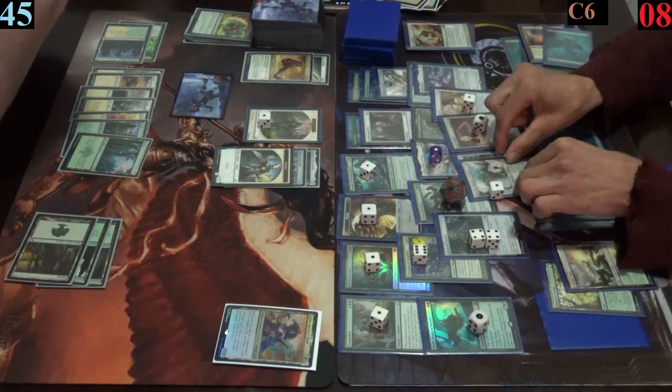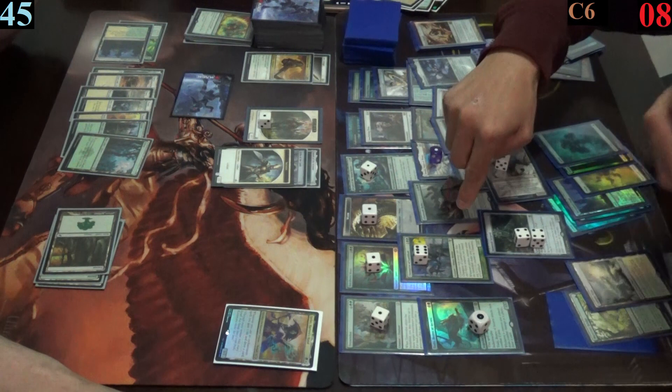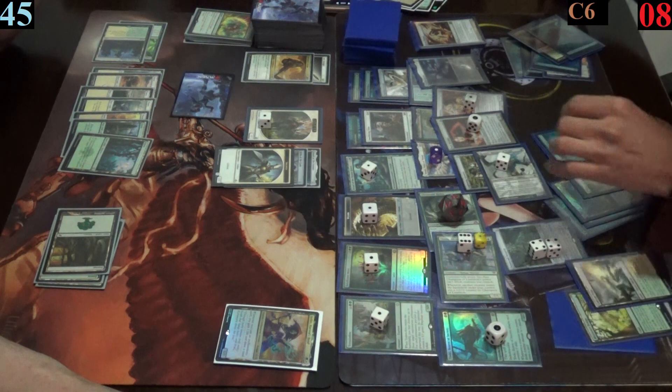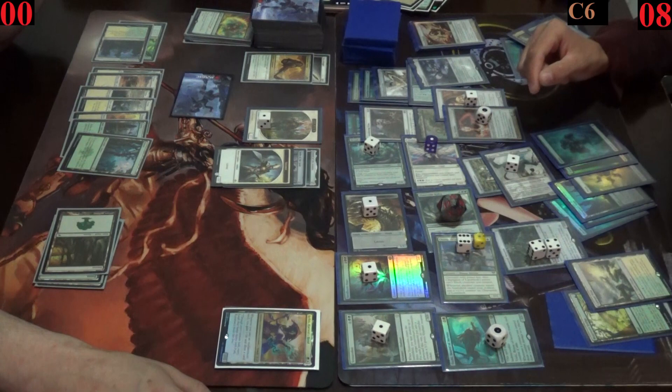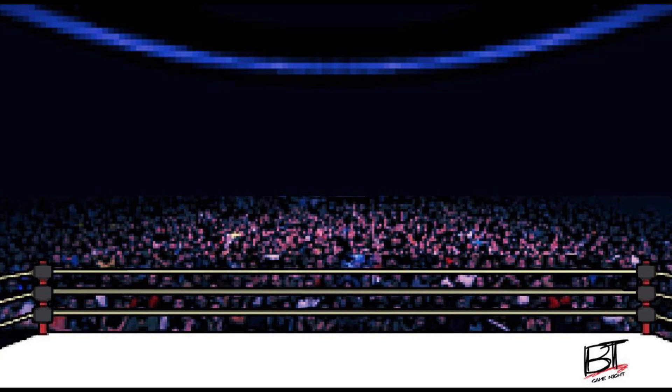Mark moves into combat and it's basically academic. Thanks to the annihilator trigger, Jimmy would have to sacrifice four permanents, and the champion of Lamholt's power is so high that Jimmy couldn't even block if he wanted to. Mark swings out with all his creatures that can attack and deals lethal damage to Jimmy in a single turn, taking the terminator-style win.